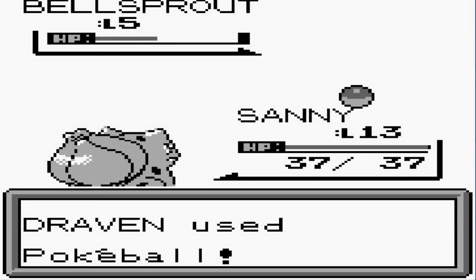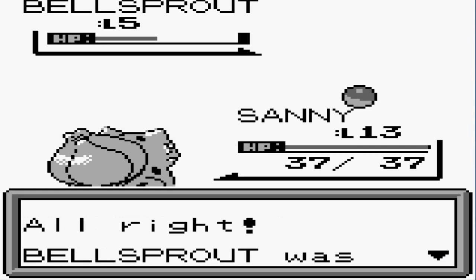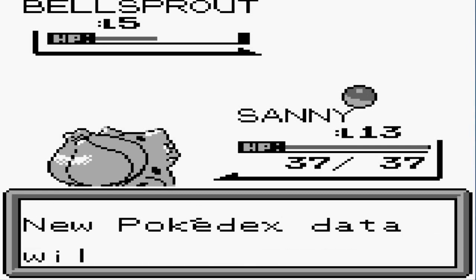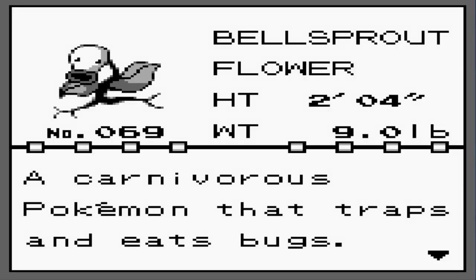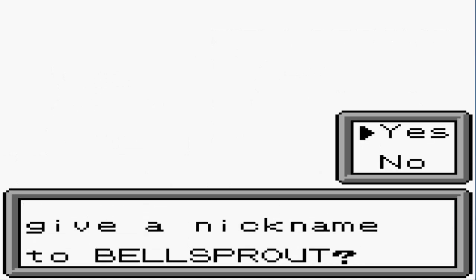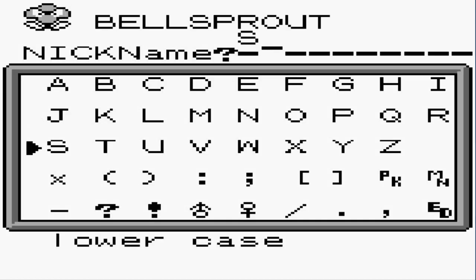Its special has risen — let's use a Pokeball. There it is! We got ourselves more Pokemon right here. Here we have another Dex entry: it's a flower Pokemon, a carnivorous Pokemon that traps and eats bugs. It uses its root feet to soak up needed moisture.